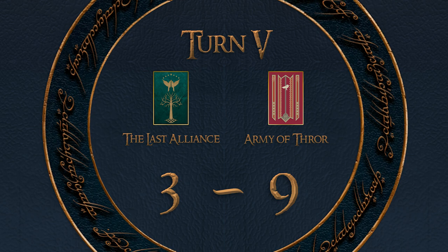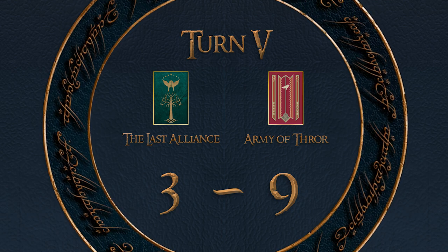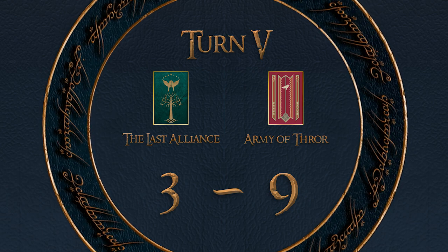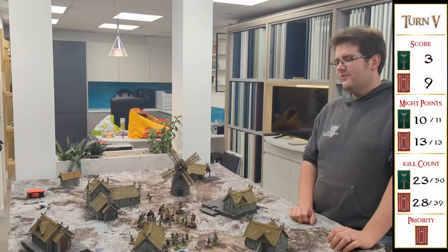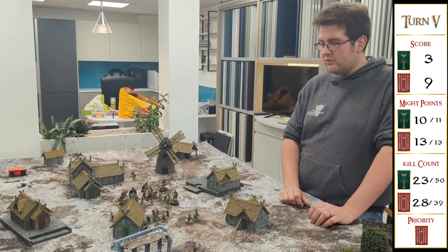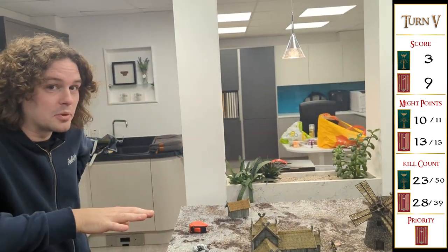Killing Thror was a massive result — not only is it a victory point in the bag, but it's also the end of his banner, which was proving a massive nuisance. Thorin trying to kill Gil-galad and failing to wound, killing only his horse, is also very helpful. Aaron's played a very good game to this point, but the tide has started to turn. Aaron says he's still feeling confident as long as the game doesn't end, but Jake says he needs the game to end — just two more turns and he's in.